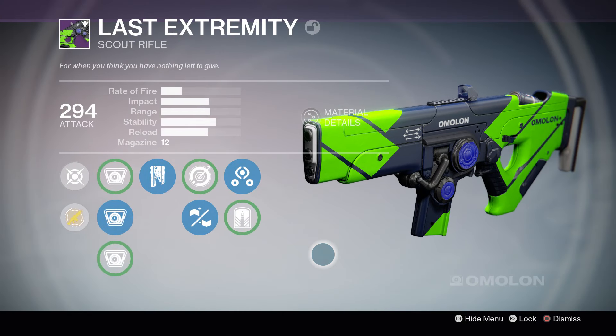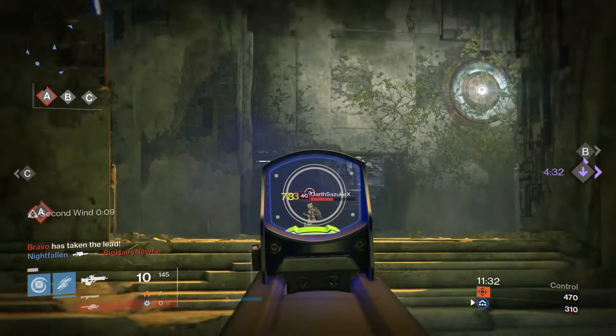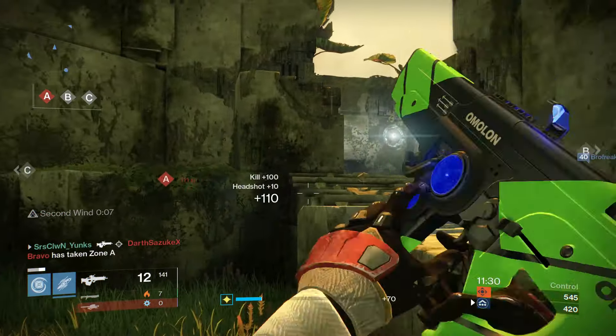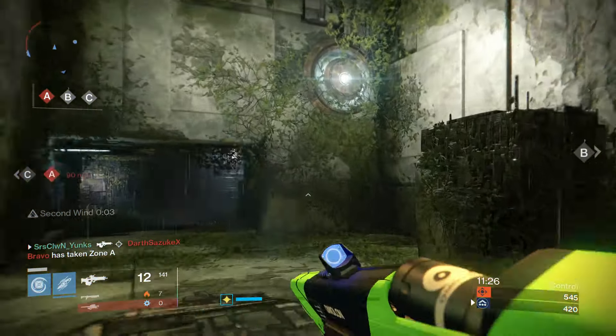Hey, what is going on everybody? It's Yonks. Today, I'll be showing you guys Last Extremity. This is an Amalan Scout Rifle you can purchase from the Crucible Quartermaster. This will cost you 150 legendary marks, and you do have to be at least ranked 3 in the Crucible.